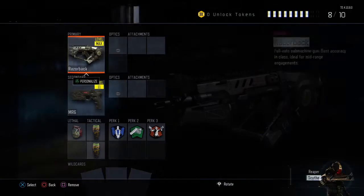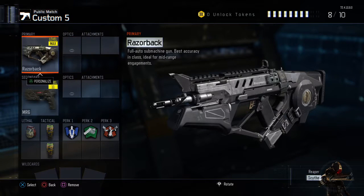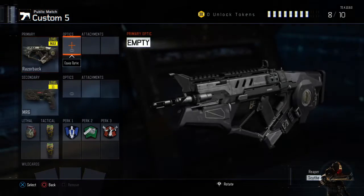The first one is the Razorback — and these aren't in any order. The Razorback is a full-auto submachine gun and has the best accuracy. This can beat a DMP, sometimes.